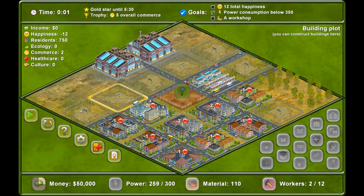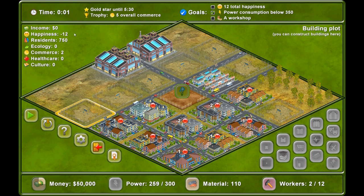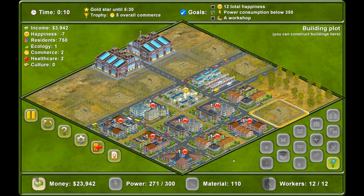We don't need any new houses because that tips us over the power. So do you want to just build parks here and here and here? I'm thinking: office block, workshop, garden, garden, garden, garden, garden. Let's get that garden going. We need 14 workers as well, and we also need to get the blueprint. I haven't got enough money. Do you want me to build a garden here? Yes — it affects three houses.